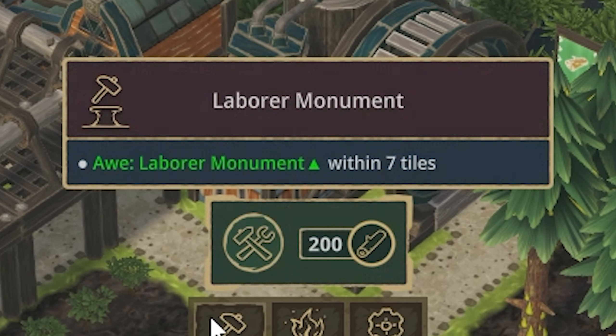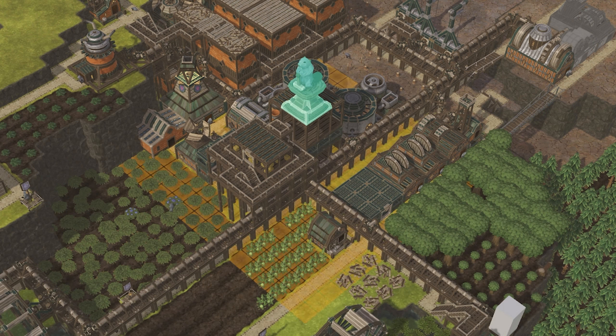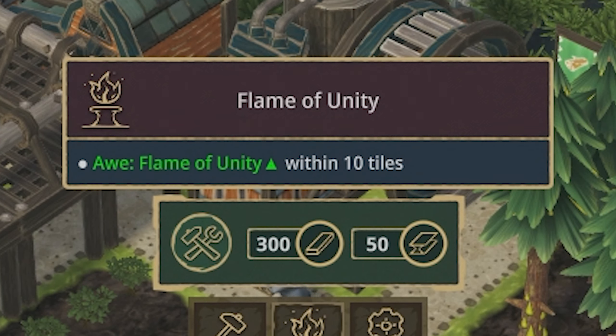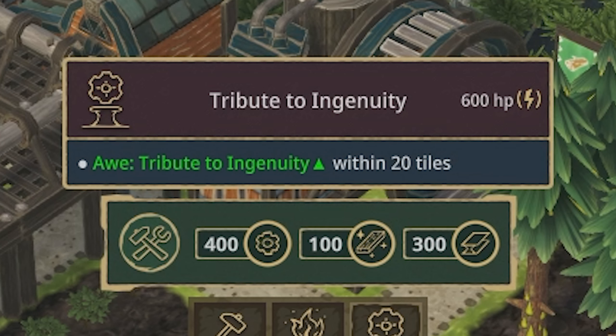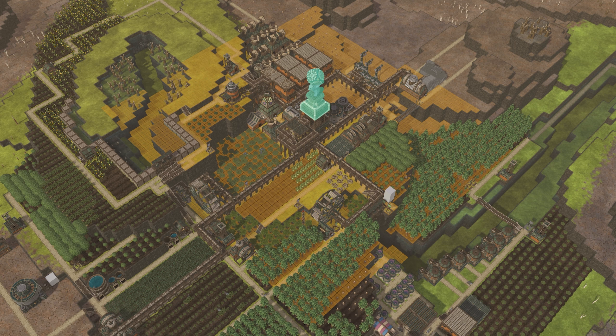Moving over to Iron Teeth, we have the Labor Monument which has the same exact cost as the Farmer Monument and even the same radius. Then we have the Flame of Unity which takes the same 3,000 science points to unlock but requires 300 planks and 50 metal blocks to build, and it packs in at a 10-tile radius. And finally we have the Tribute to Ingenuity which takes 12,000 science points to unlock and requires a massive 400 gears, 100 treated planks, and 300 metal blocks. That is one expensive statue, but it also has a radius of 20 tiles.